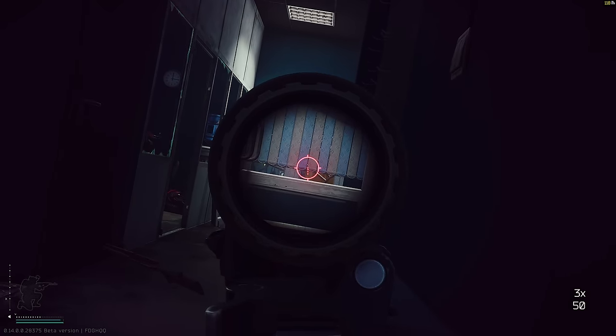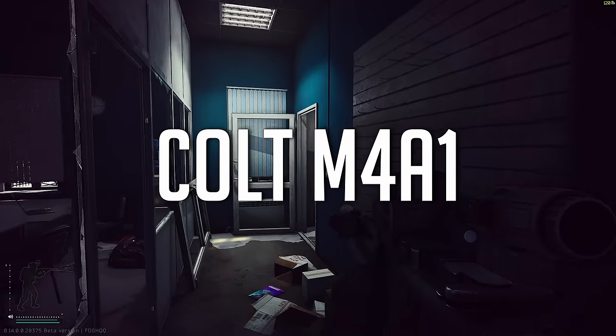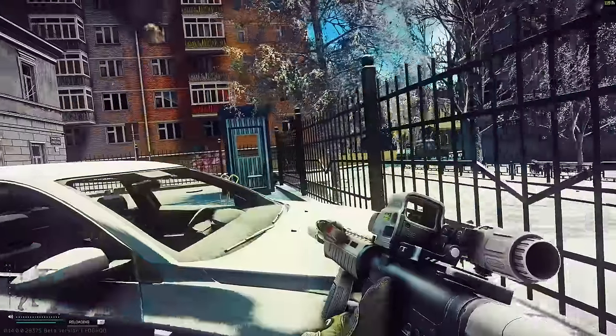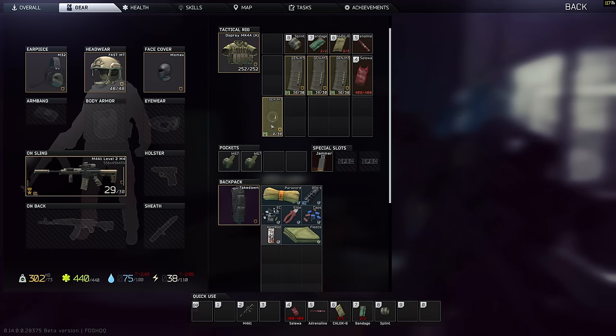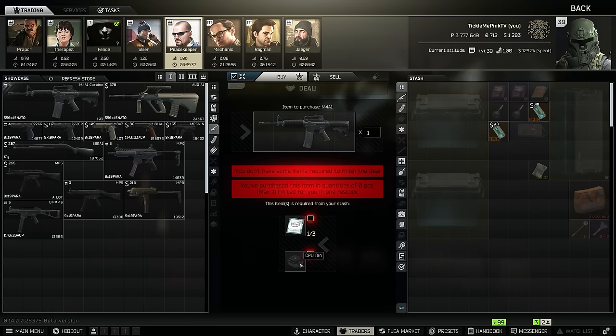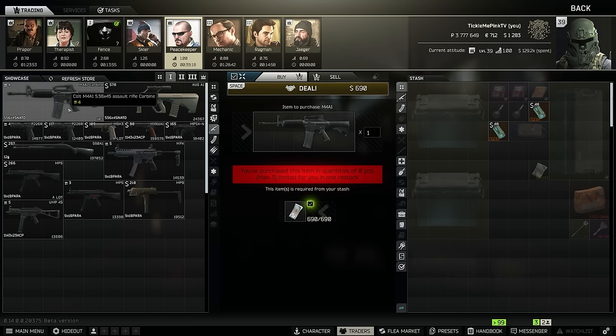For those of you that love full-auto 5.56 and are falling in love with M4s this wipe, we have a very modded M4. It's a little more expensive but is a jack of all trades. The high rate of fire with 5.56 feels phenomenal. You can actually purchase the M4 as low as Level 1 Peacekeeper — all you need is three CPUs and a CPU fan, making this build effectively dirt cheap at around 40k. If you buy it with dollars, it goes for around $700, which is about 85,000 rubles, so I'd strongly suggest you do the trade instead. You also find M4s all over, including ground zero.